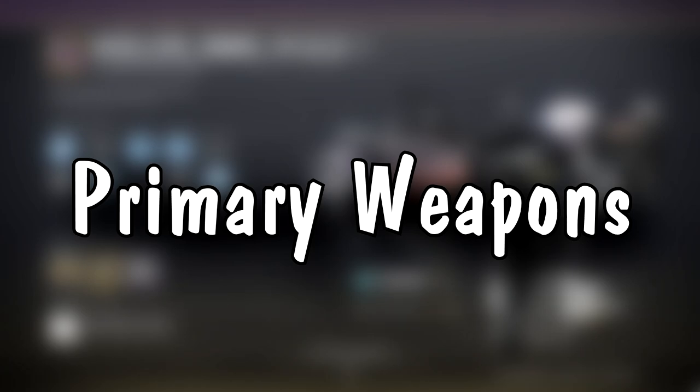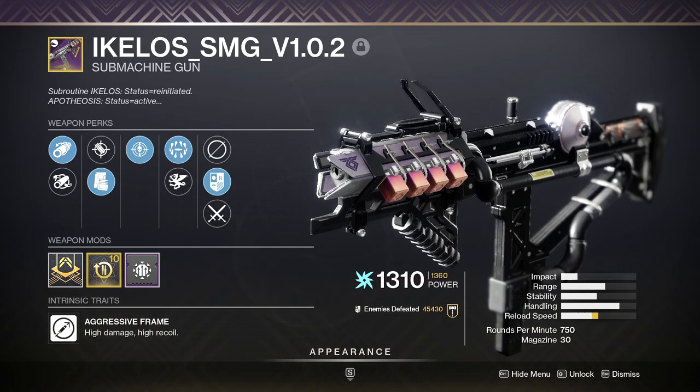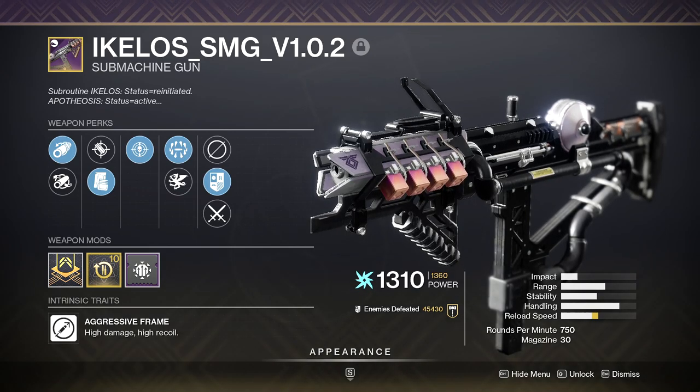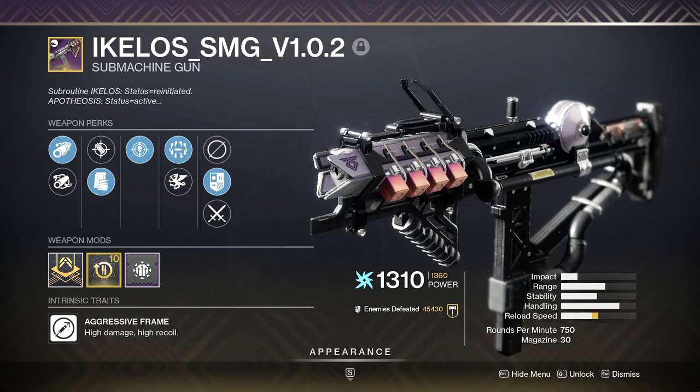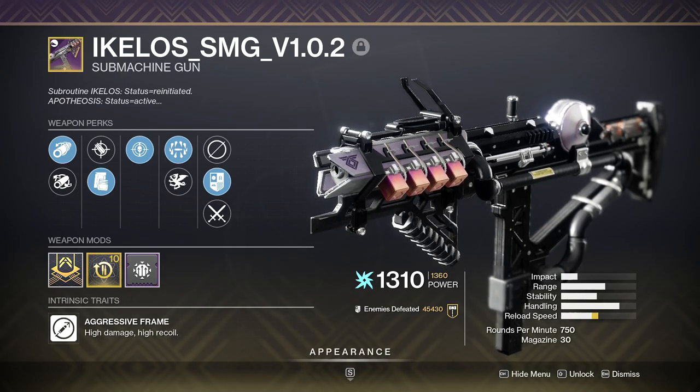Let's start out with some primary weapons. The Ikelos SMG. Even if this SMG didn't make Warmind Cells, it would still be one of the best primaries in the entire game. But the fact that it can also make Warmind Cells makes it S-tier in almost all content.